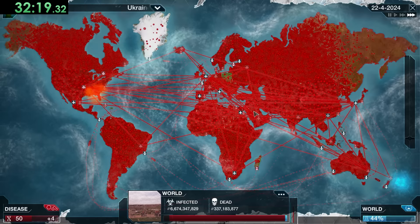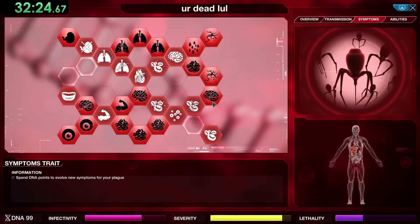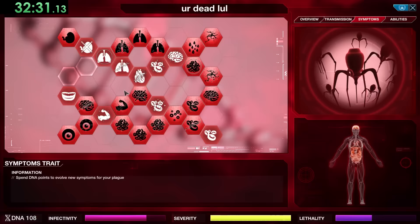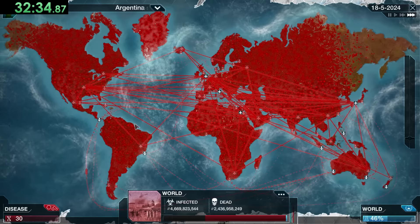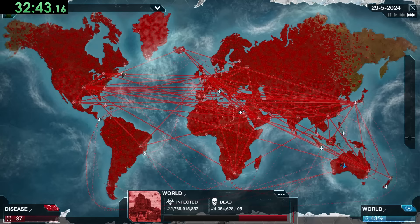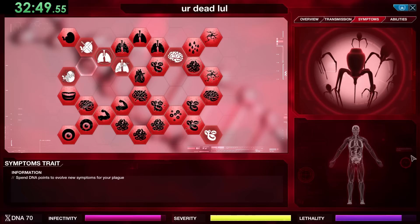Now it's time to solely focus on getting a little more infectivity so we can make sure Greenland is infected enough before we start killing with things like Total Organ Failure. At this point it's just between us and how fast they can make the cure, so we'll take some Genetic Reshuffles. As long as we have enough DNA to get a few of those, there's no way for humanity to win. This is definitely one of the more stressful plagues.